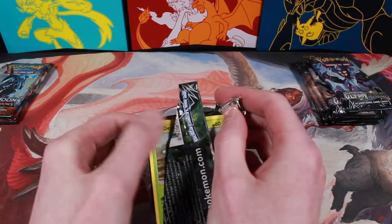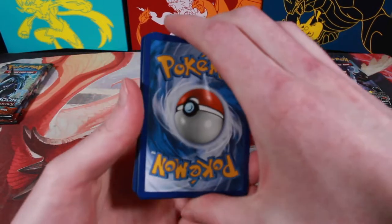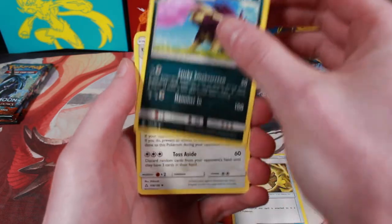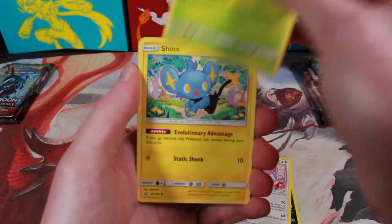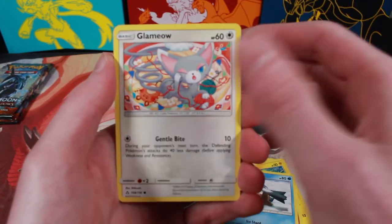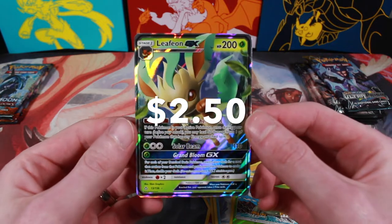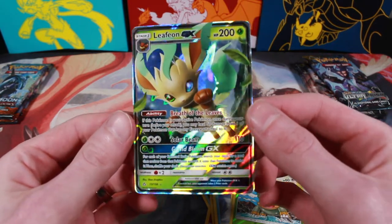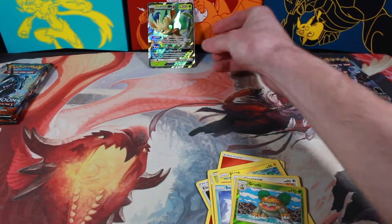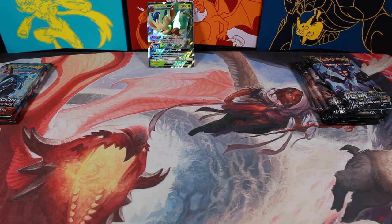Love when the packs open nice and easy. Fire Energy, Electric Memory, Skuntank, Purugly, Dunsparce, Shinx, Hippopotas, Snover, Glameow, Reverse Holo Grotle, and a Leafeon GX! Pulling a GX on our first pack — awesome. Love the Eeveelutions. Good old Leafeon GX. Good start, good start. I'm getting a good feeling about this opening.